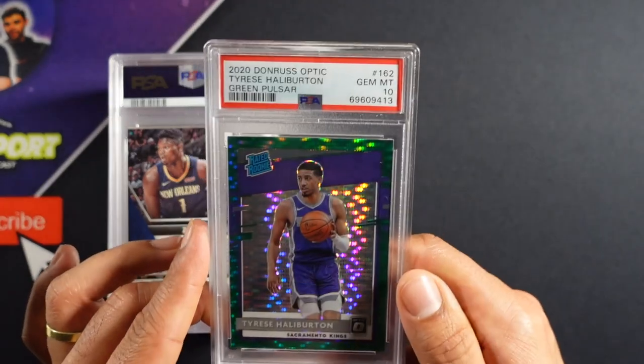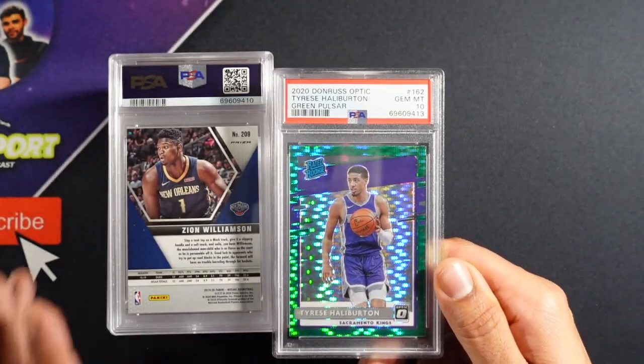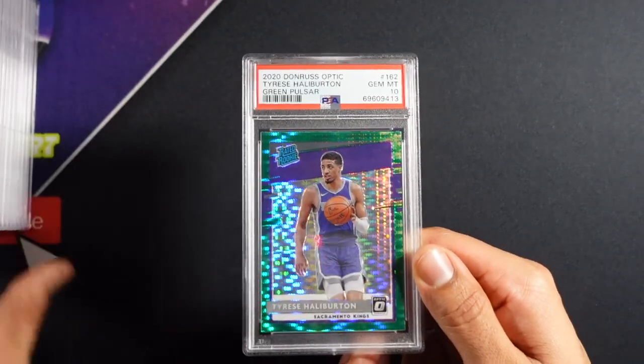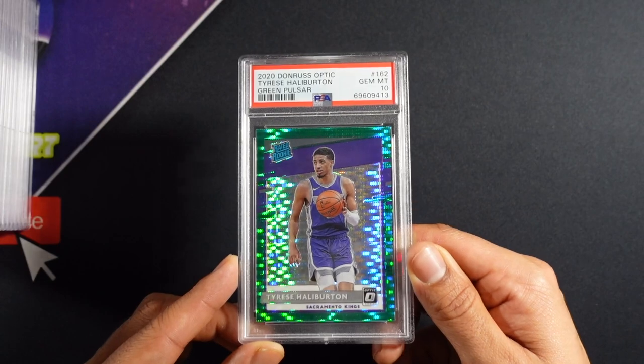Halliburton on the green pulser — a 10 for Hallie! That is a nice looking card with a great reflection. That is a beautiful card, and he's balling. That's a gem mint, baby.